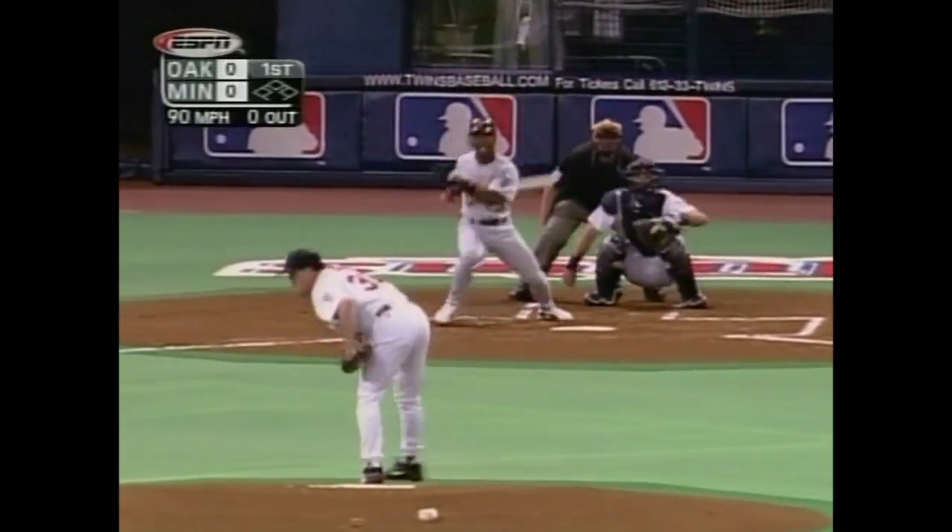Down to left and right for your lines. Stung into center field. Here comes Hunter, and he can't make the play, and it skips all the way by him and all the way to the fence. Durham with good speed, rounding second, heading for third. Jones picks it up.